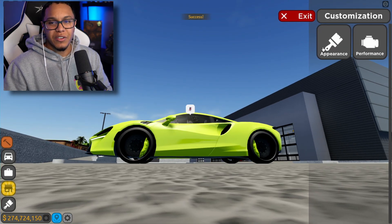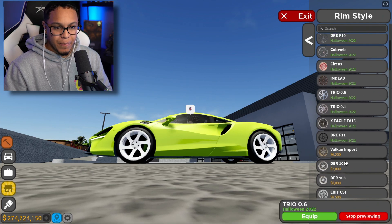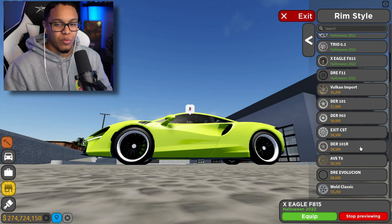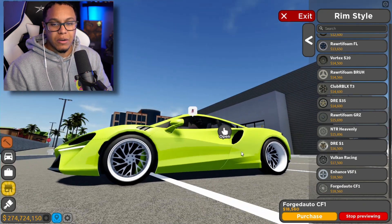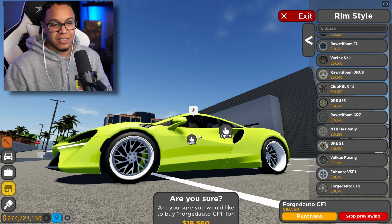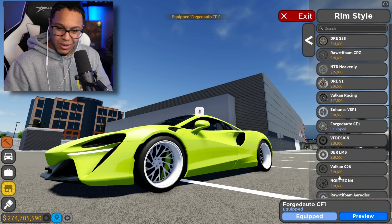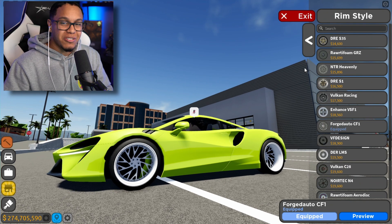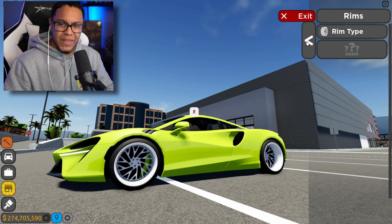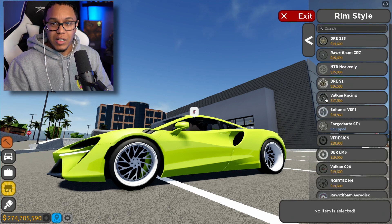First thing I'm gonna do is go with some deep dishes. These are the ones — the 4G Auto CF1s. Y'all might hate this build but listen, I'm building a rapper's vehicle. This is a car a rapper would totally have. Back in the day watching MTV Jams they'd put the big wheels on — this is absolutely it.